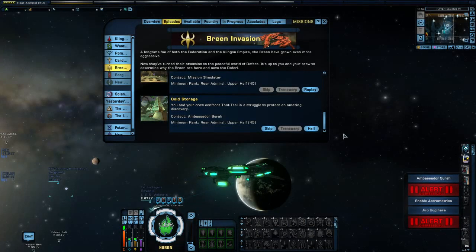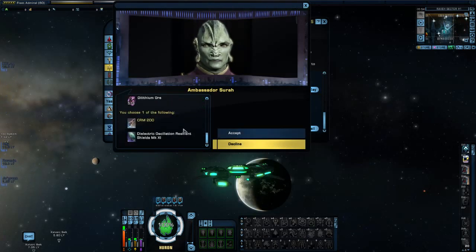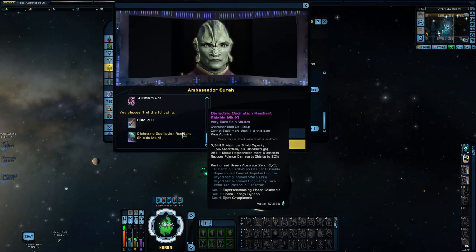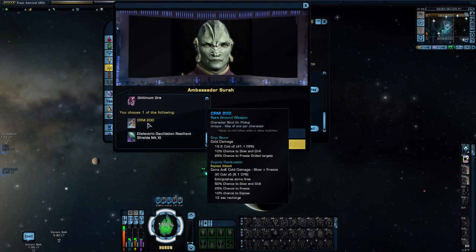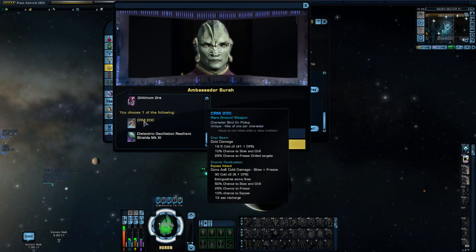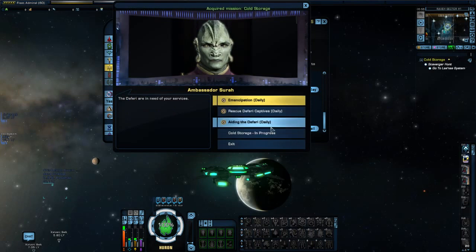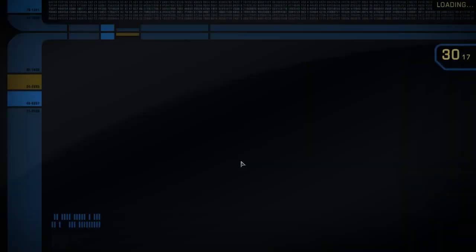Hello everyone and welcome to episode 83 of this Let's Play series of Star Trek Online. My name is Winters and we are about to move on to the mission Cold Storage. Let's hail Starfleet and get our mission brief. This will give us the third and final part of the Breen set. We also have a choice of this item here, which is a cryo gun — you can see the stats there, it's a unique item. I'll most likely be going with the shield just to complete the set. This weapon isn't game-changing, so my recommendation is go with the shield. Let's accept the mission and begin Cold Storage.